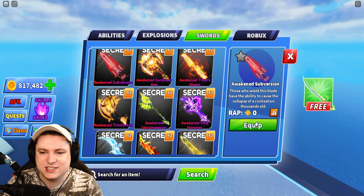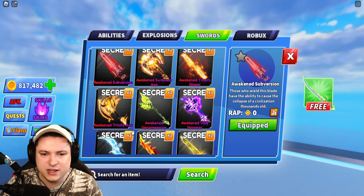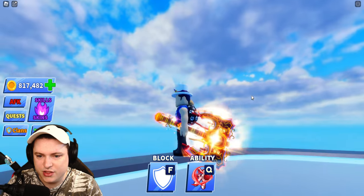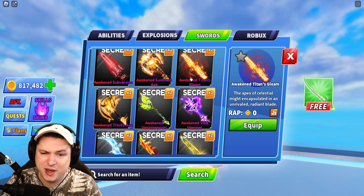We have the Awakened Sub version — not bad, just a red sword. Awakened Sunburst Axe — another lunar axe, no slicing animation, but the axe looks really cool. The hammer is better, though.